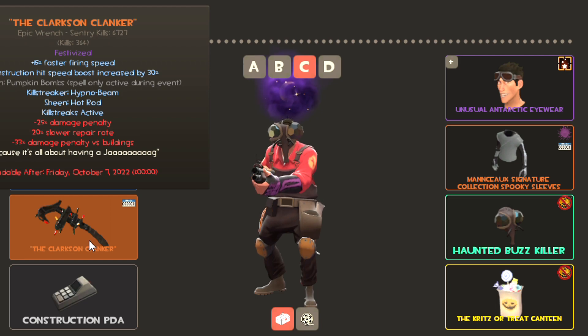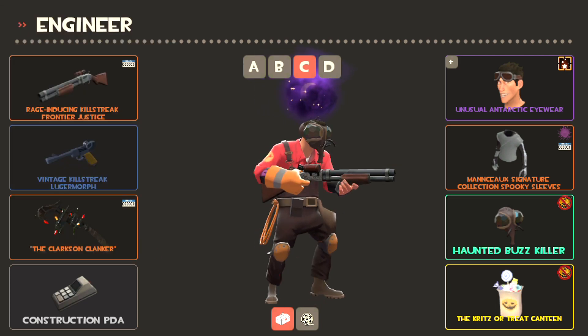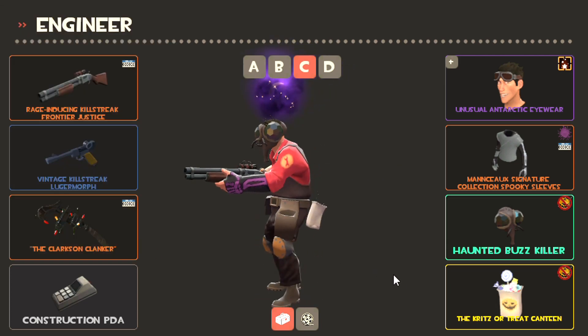For Engie I actually splurged and bought myself a Spelled Jag — it's got the Pumpkin Bomb spell on it. It was only a couple bucks more than other Strange Pro Jags so I thought I got a pretty good deal there.